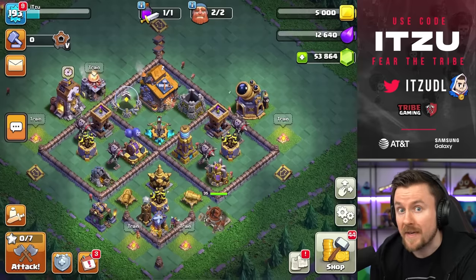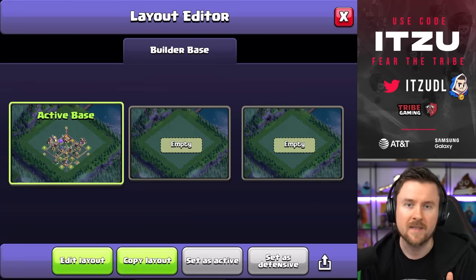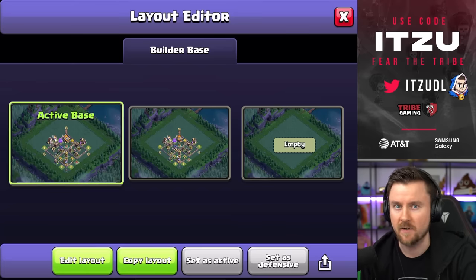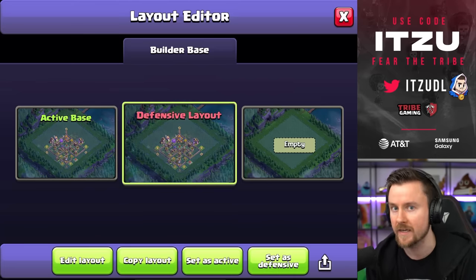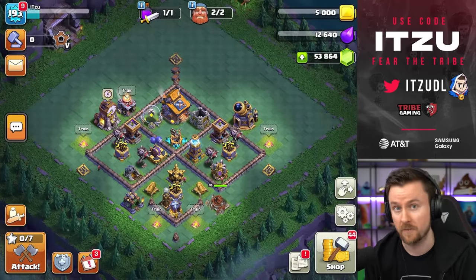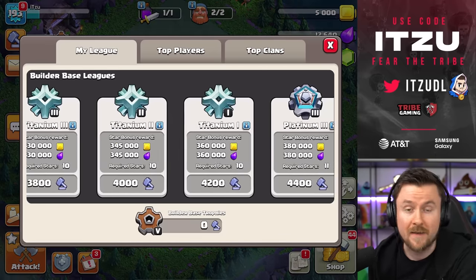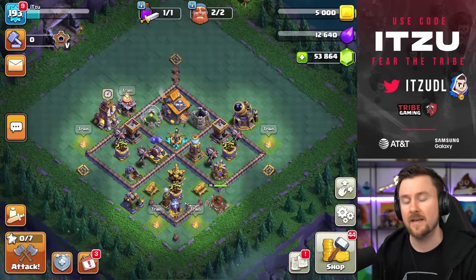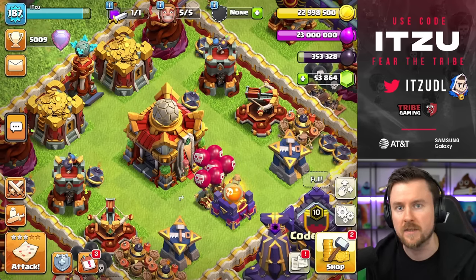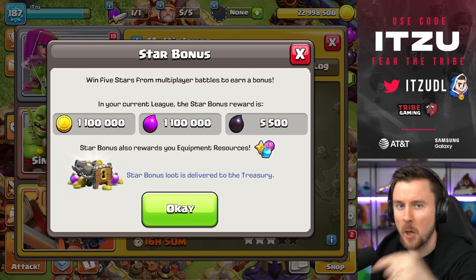The Builder Base, which many players used to quickly complete clan games tasks, has had its clan games points and rewards from those tasks decreased, so it's no longer as rewarding. Also, you can now finally choose a defensive layout for the Builder Base — previously you could only spectate top players and copy their bases. Now there's a proper defensive base option, similar to how Legend League works in the home village.